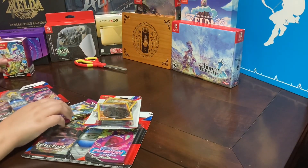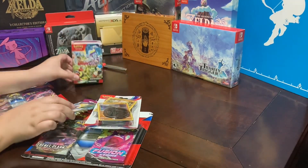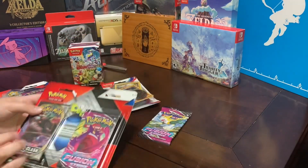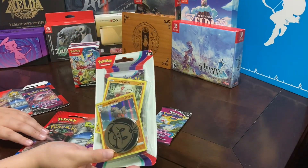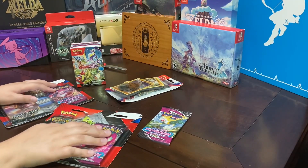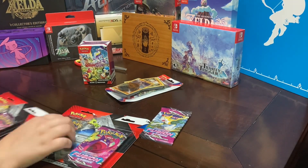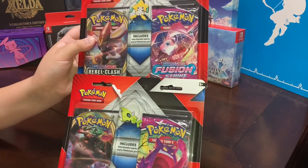In today's video we have Scarlet and Violet packs, some Fusion Strike packs, and some Rebel Clash packs, and some pins, and a couple single cards, a coin, and another pack behind it. We're going to save the booster bundle for last, and we're going to open these two first.